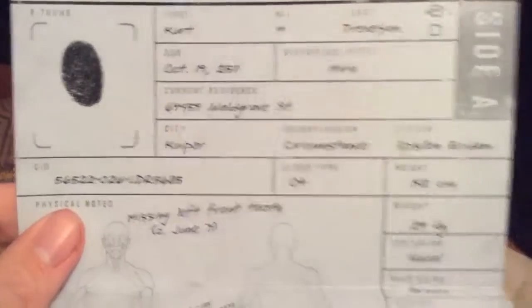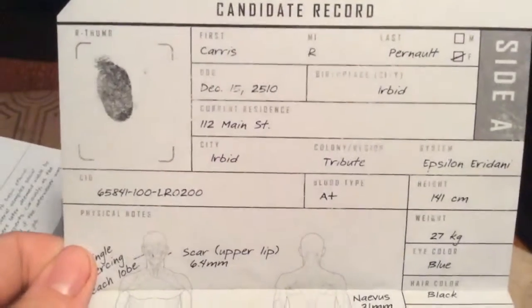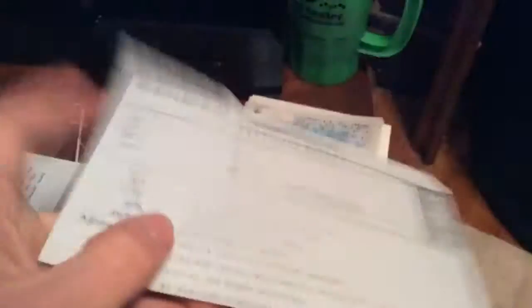I missed two medical reports that were still in the thing. You know, I gotta cover everything in there. Kurt candidate record — so these must have been candidates for the Spartan program. He's got a bite mark. I don't remember any of the Spartans' names — Alpha Gamma, Alpha Delta. I don't remember if these are actual Spartans from the video game, but that's what I liked about Reach so much: there were so many new Spartans, it wasn't just Master Chief the whole time.